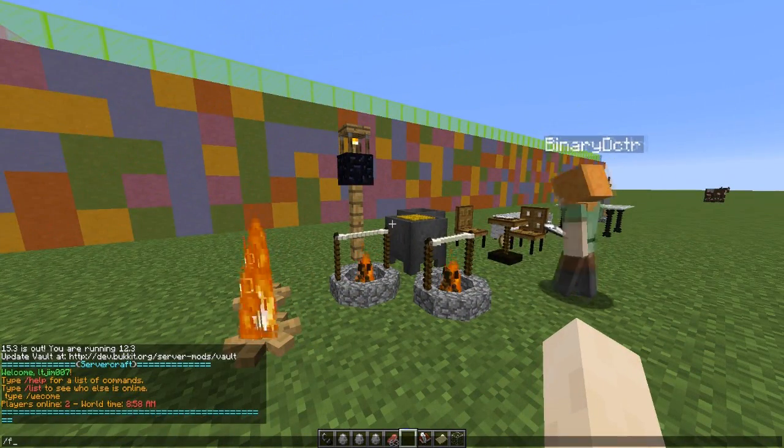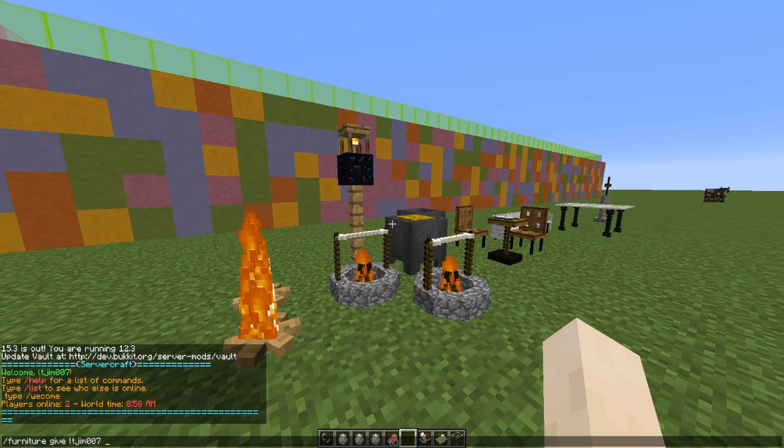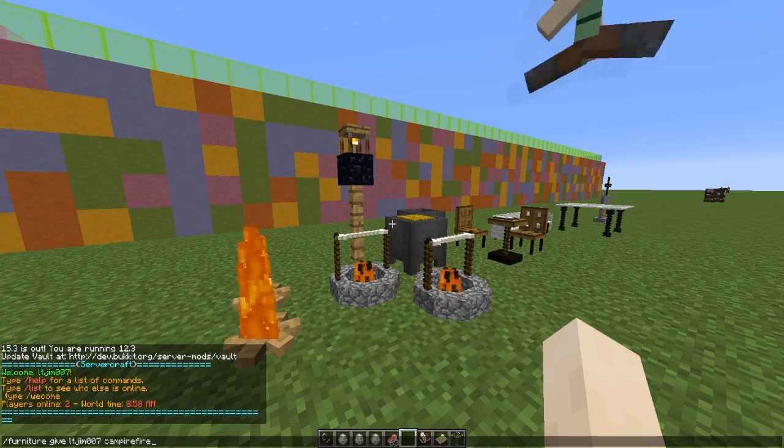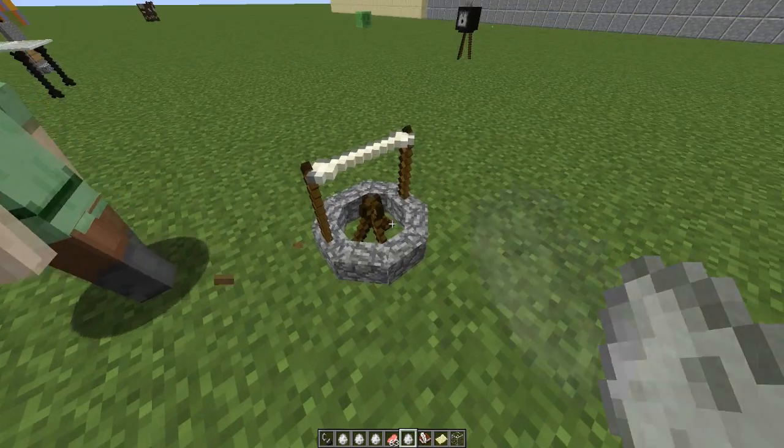The way to get this is to do /furniture give your username, or someone's username, and then campfire one or campfire two. You will get an egg, put it down, and there is your campfire.